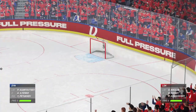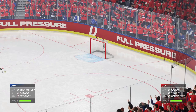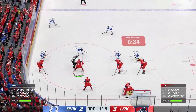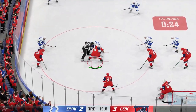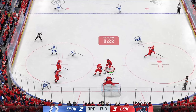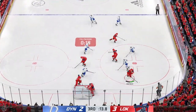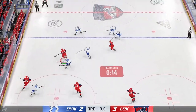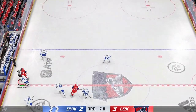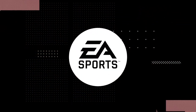A critical face-off looms here. The extra attacker is on the ice, James — so much pressure on the center to win this draw. And they win the defensive zone face-off. Knocked away! Moscow's trying to make something happen in the offensive zone. Sends the pass over. From the left side, they gain the zone.